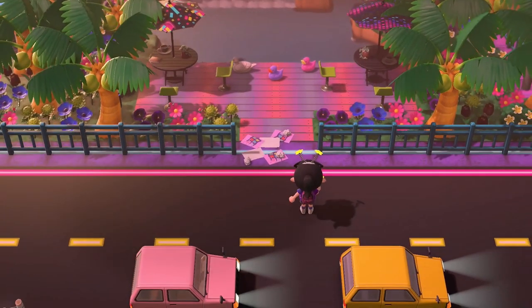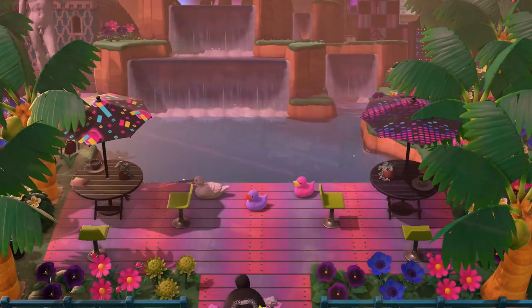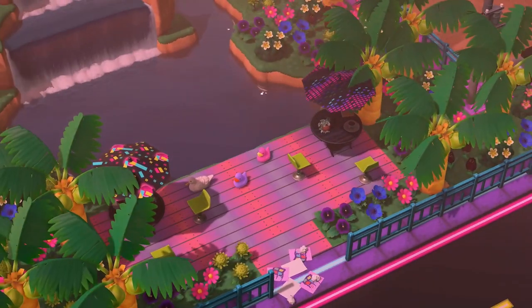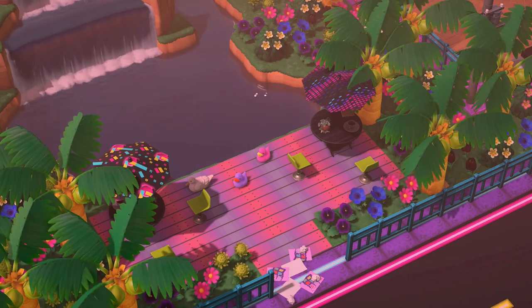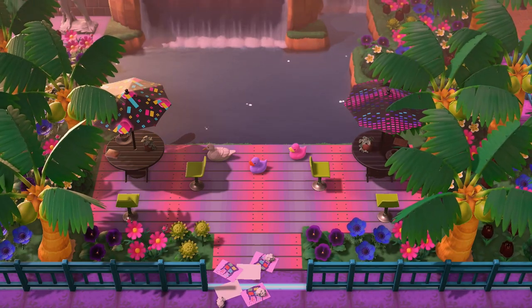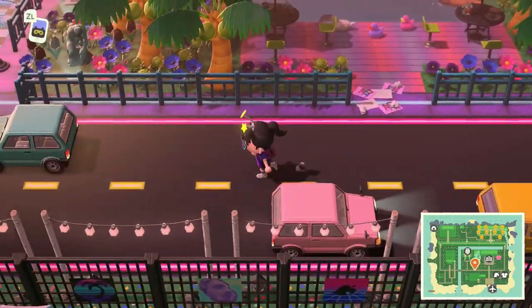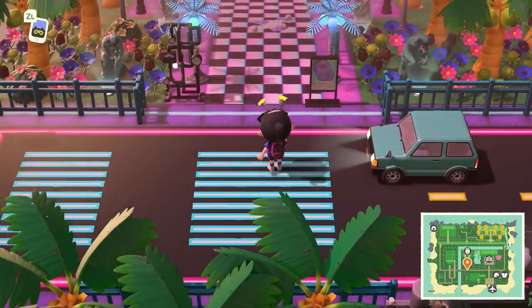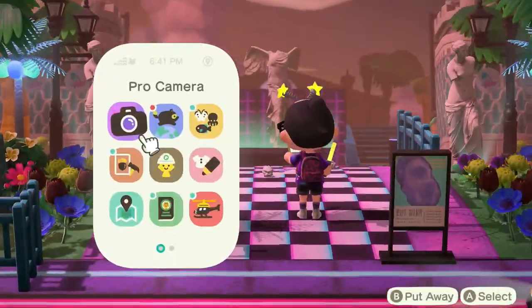Now we're back to the left of the plaza and we have this gorgeous natural lookout. I really love that plank code — I'm sure they've shared it on their Instagram, so definitely check the description for codes. I just love all the colors here. I really appreciate the blue, purple, and pink combination going through this island, and I just can't get over how vibrant and neon this road design is — it really captures that vaporwave aesthetic.